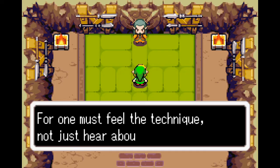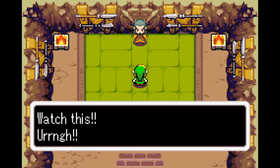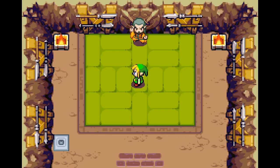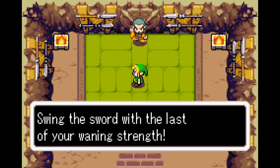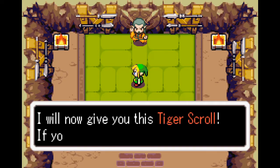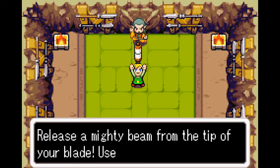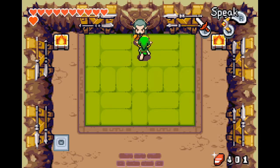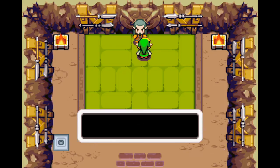So there's no turning back now. For one must feel the technique, not just hear about it. That's why I will now possess your body to demonstrate the technique. This is the Waveblade switchery technique of training - watch this. Switch! Phew, now you must try it yourself. When you have only one heart left, swing the sword with the last of your waning strength. That's really weird. Fine work - you know the way. I will now give you this tiger scroll. If you ever forget this technique you can review it with this scroll. You've learned the secret Peril Beam fighting technique - release a mighty beam from the tip of your blade. Use it in dire moments.